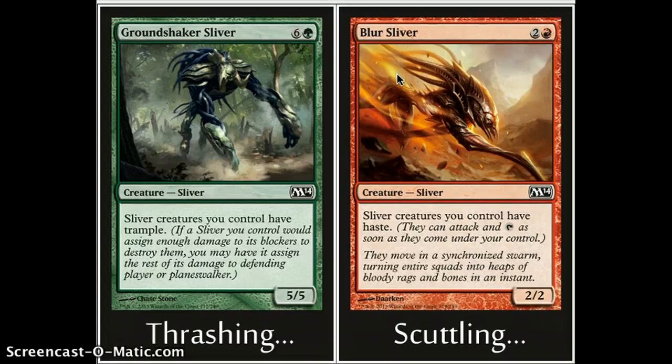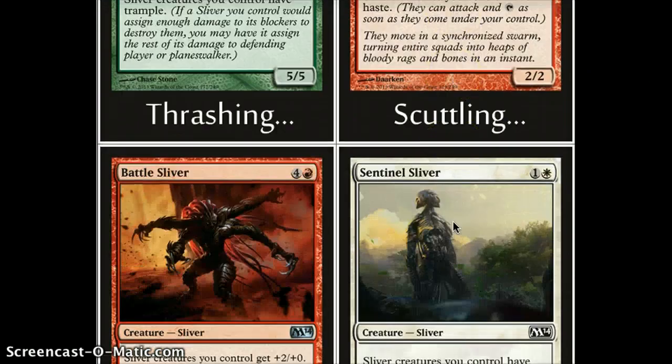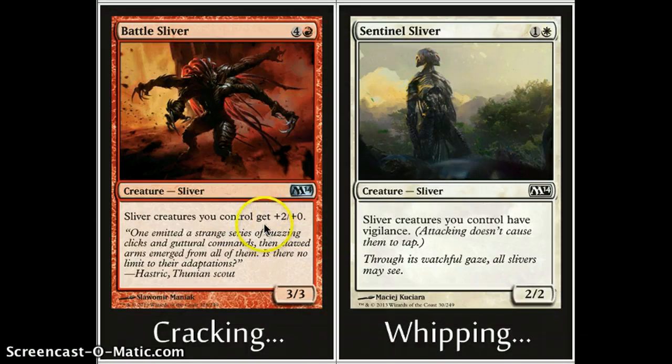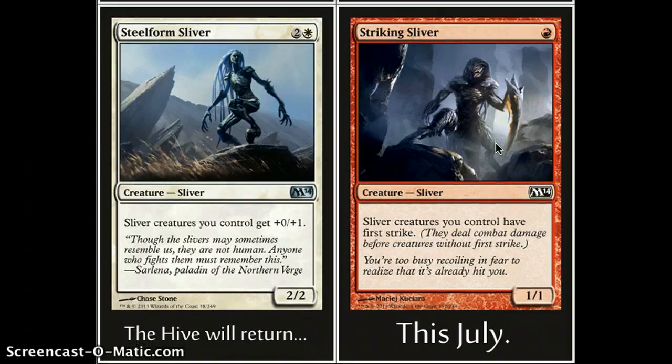They're bringing slivers back. This time they have a little bit different idea — instead of affecting all slivers, it's going to be slivers creatures you control. We have a green one that gives Trample, a red one that gives Haste for 3, a red one that gives plus 2 plus 0, a white one that gives Vigilance, a white one that gives plus 0 plus 1, and a red one that gives First Strike.